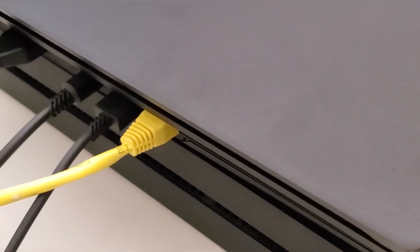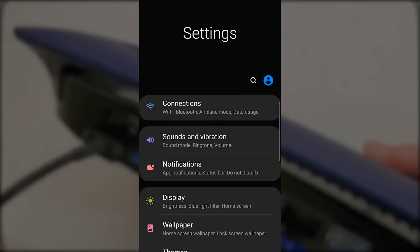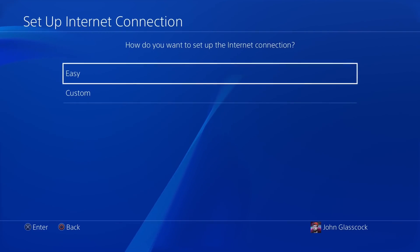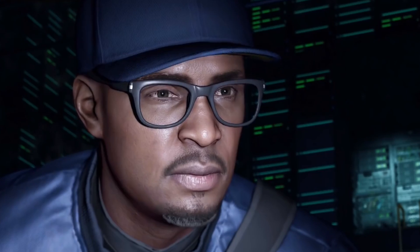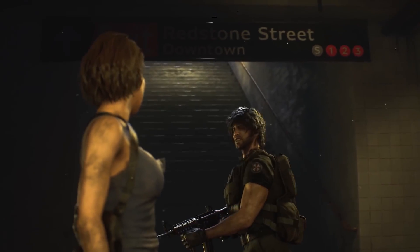For the more advanced user, you could actually run a direct line to the PS4 using your phone's hotspot. A router with a USB input allows you to connect your phone, use OpenWRT software, and set up a direct connection to the phone. With a wired connection, you'll have more consistent speeds. The setup is a little more complicated, but plenty of online tutorials will guide you along the way.